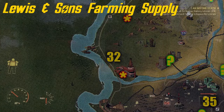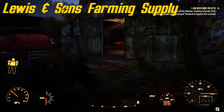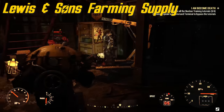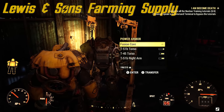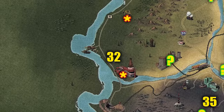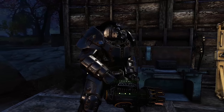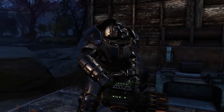Number 32 we're going west to Lewis and Sons Farming Supply. This one never spawns in for me — it did this one time just to confirm that this is a spawn location. There's a couple scorched, very low level, very easy to deal with.